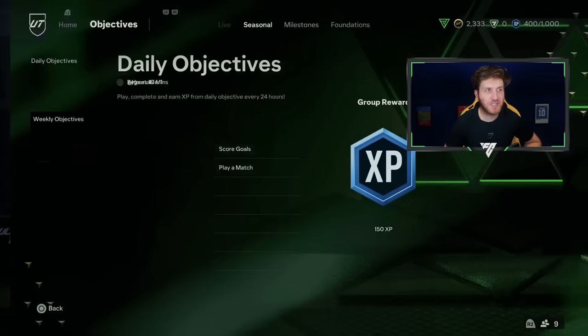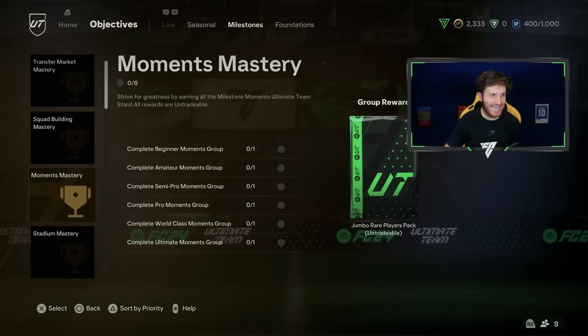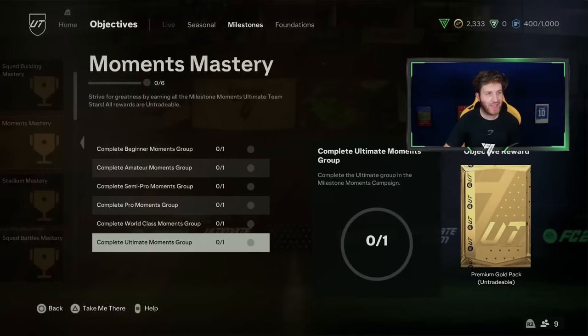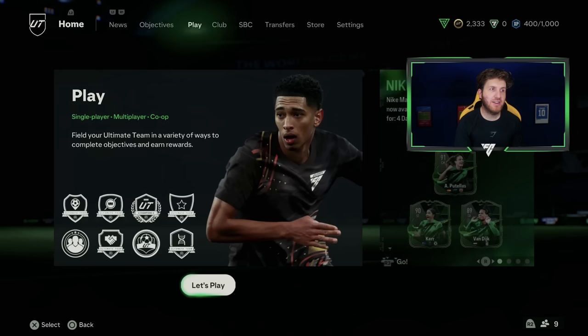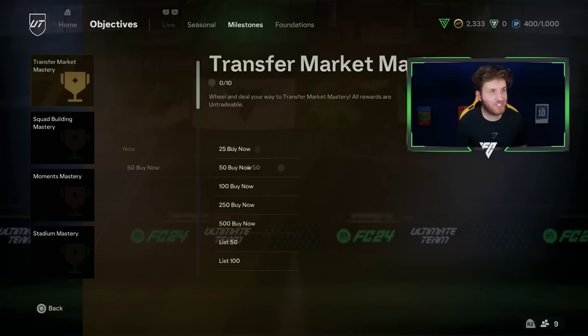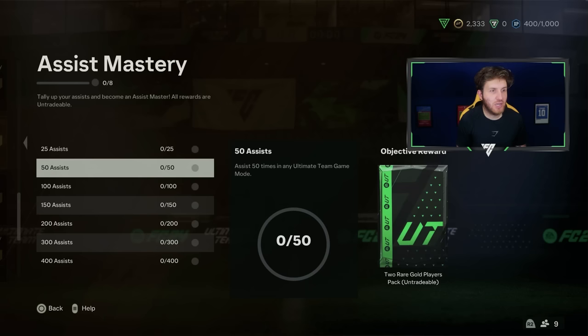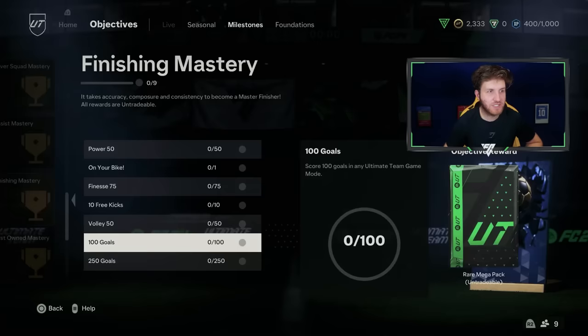The first one that stands out is weekly objectives - this is just playing a ton of FC Ultimate Team and getting loads of XP. However, Moments seems absolutely brilliant with a 100K pack from all of these, though there are 51 moments in each one so I'll leave that for now. I would always advise doing squad battles for the first few games, then get into rivals once you've got more coins. The reason is because of Assist Mastery and Finishing - look at some of the packs you can get: 400 assists gets you a Jumbo Rare Player Pack. I'd really advise completing all of this - maybe six or seven squad battles games on beginner.